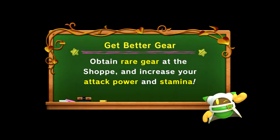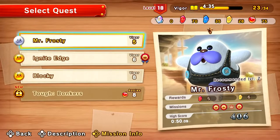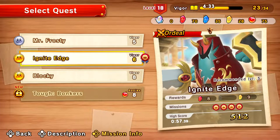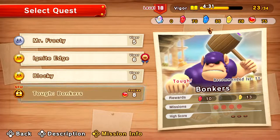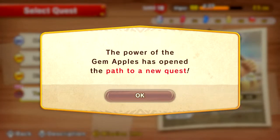Okay, different quest time now. Let's see — get better gear. Ignite Edge is way stronger, but now we can take care of Bonkers. Let's do it!